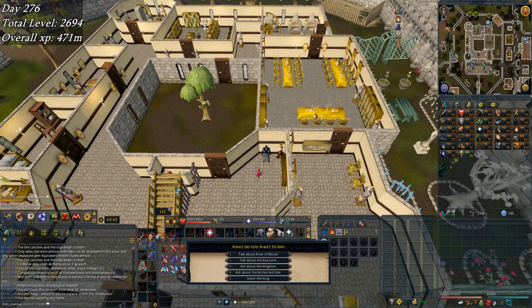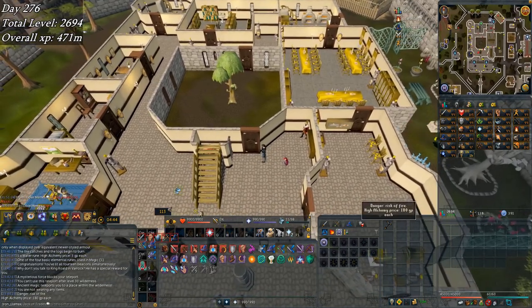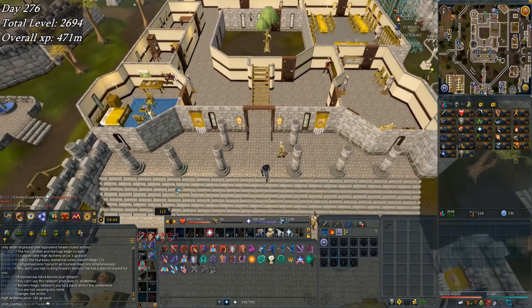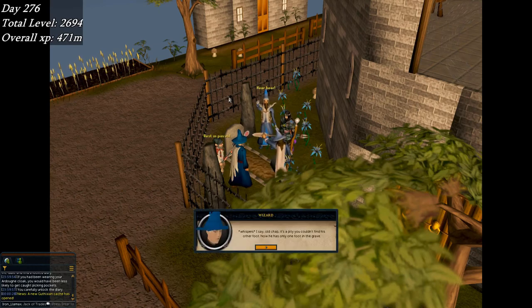I'm here talking to King Roald about the beacons, here to claim my reward - the last reward, the Inferno Adze. I just did the full 14 beacon run for it. Hopefully I never lose it and have to do it again. Now I'm attending a funeral right after getting the Inferno Adze - I didn't kill anybody with it. It's Clarence, the mage from Hand in the Sand. I believe that is a comp requirement and it just gave me 10k Mage XP.